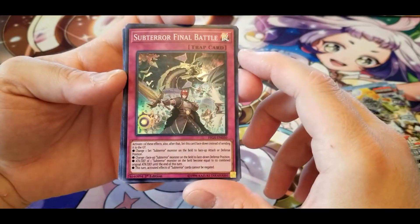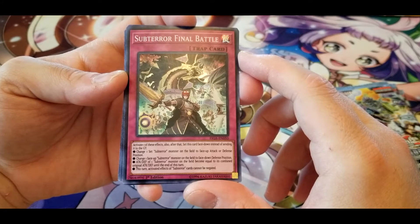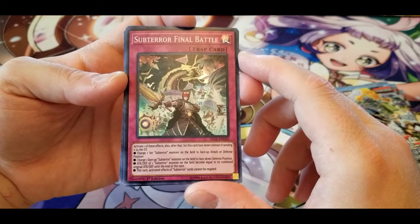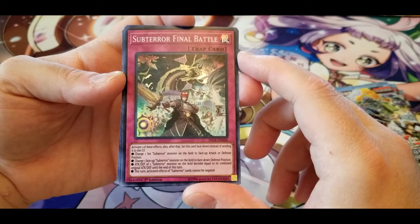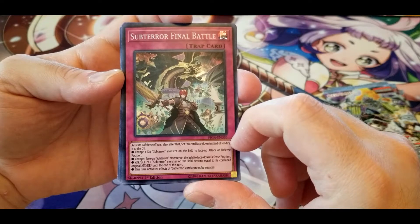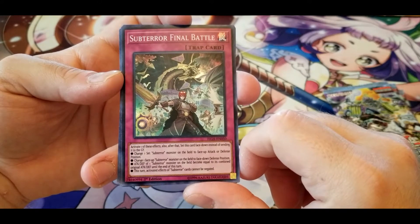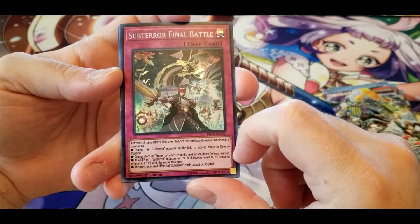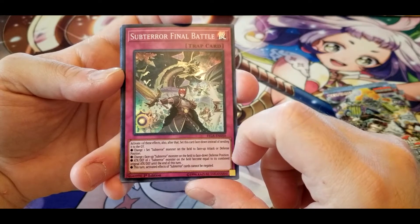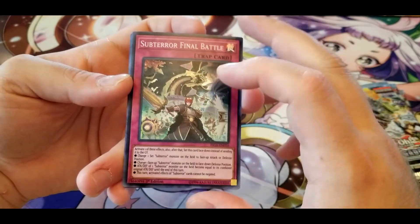Sub-Terror Final Battle: activate one of these effects, then set this card face down instead of sending it to the graveyard. Change one set Sub-Terror monster on the field to face up attack or defense position; change one face up Sub-Terror monster to face down defense position; the attack and defense of one Sub-Terror monster on the field becomes equal to its combined original attack and defense until the end of turn; and activated effects of Sub-Terror monster cards cannot be negated. Good support for Sub-Terror.